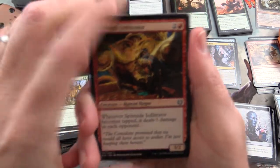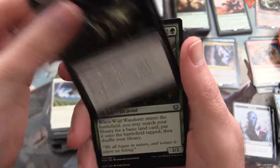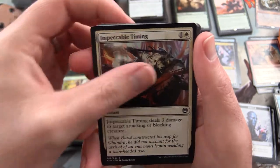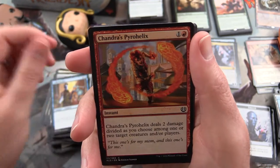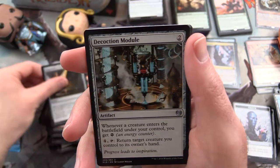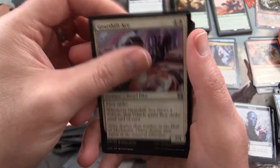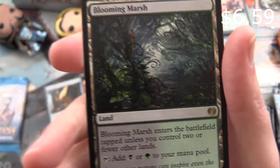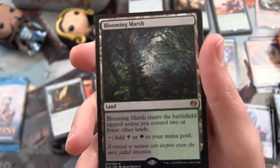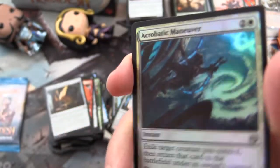Next pack: Spireside Infiltrator, Skywhirl Harrier, Fortuitous Find, Wild Wanderer, Impeccable Timing, Fire Forged Puzzle Knot, Curio Vendor, Chandra's Pyro Helix, Cog Worker's Puzzle Knot. Decoction Module is the uncommon. Gearshift Ace, Perpetual Timepiece, and Blooming Marsh - okay, that's a good one too, one of these dual lands, very cool. And a Foil Acrobatic Maneuver - crazy sky sort of effect there.